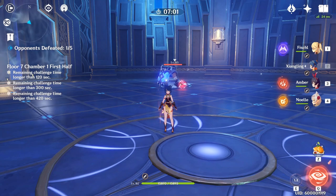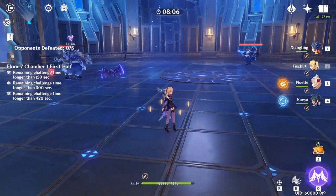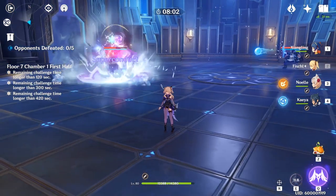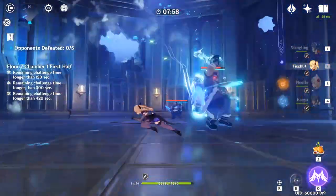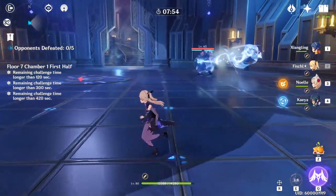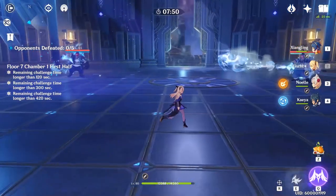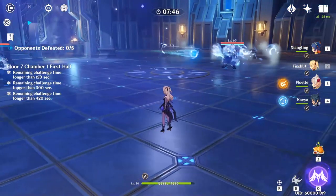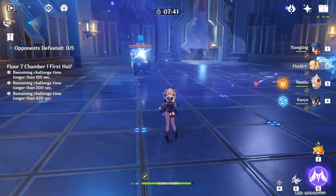Now let's talk about the Hydro Fatui Skirmisher. He has two simple attacks. One is a heat-seeking attack that will never miss — and it heals. As you can see he's back up to full HP from about 50%, so it's a pretty strong heal. You want to focus on this Hydro guy.